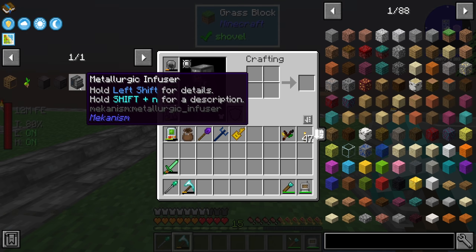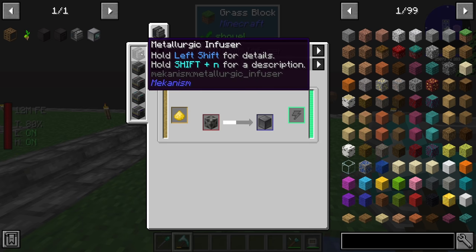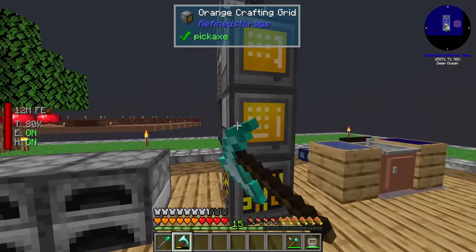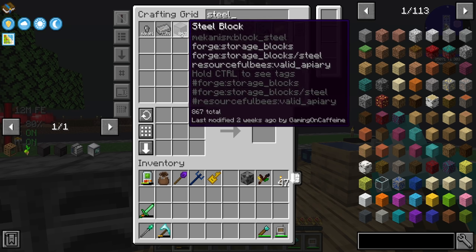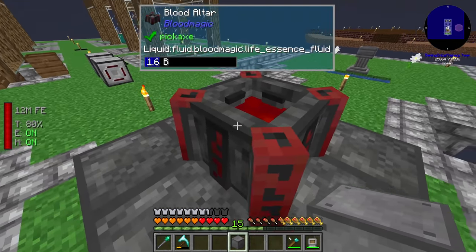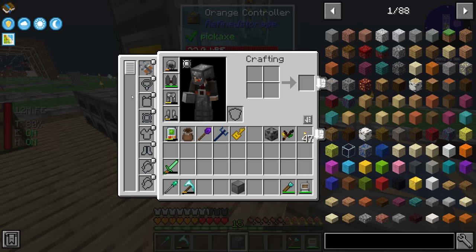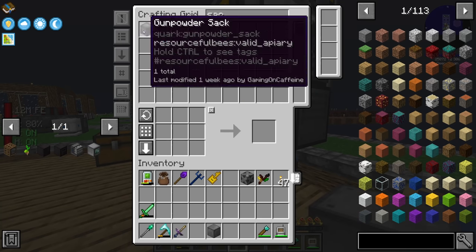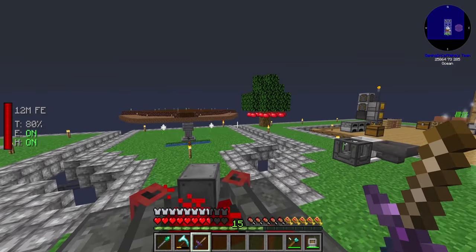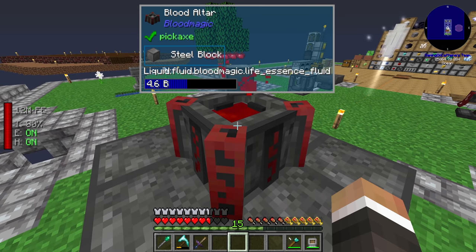To get the RF Tools Builder, we need to get into the beginnings of Mekanism with the metallurgic infuser. To make the builder we need a machine frame; to make a machine frame we need a steel casing in the metallurgic infuser with gold dust; and to get the metallurgic infuser we need a steel casing. We have one from our blood magic setup, but we need another. We have 867 blocks of steel, so getting another steel casing just means getting about five buckets of blood into the blood altar. With the meat feeder that shouldn't be too difficult — a few right-clicks with the sacrificial knife until we're above 5000.